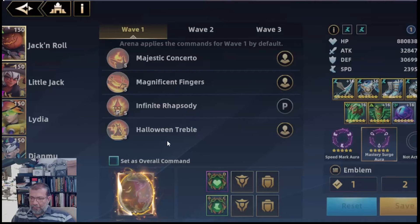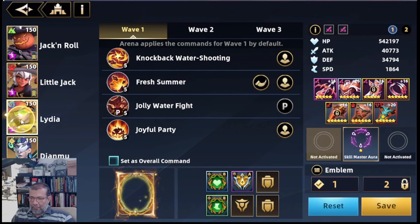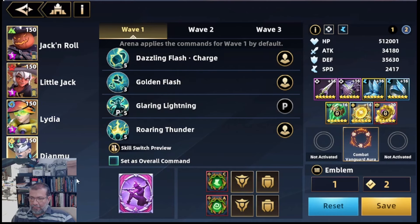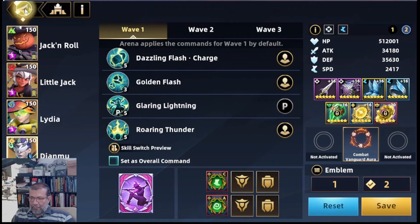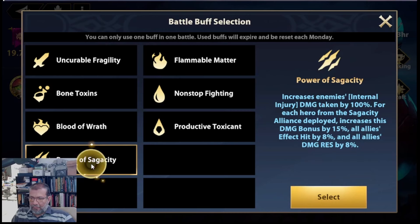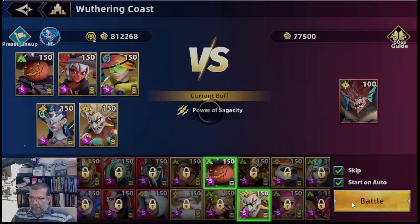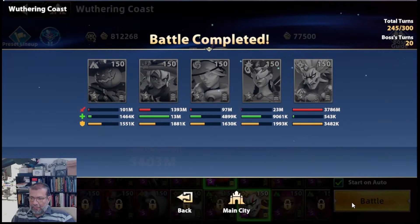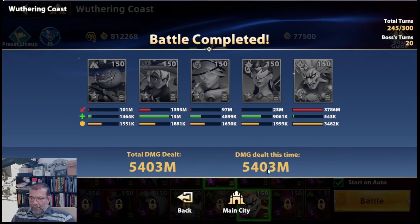Para verificar que está todo bien: Jack and Roll está usando Master y Search. Este está usando Advanced Hit, esta le ponemos Kill Master, esta le ponemos Combat Vanguard. Vamos a intentar a ver a cuánto llegamos — no creo que yo pueda subir más el daño por ahora. Vamos a darle una vez y rezar para que esta cosa rinda al máximo. Esto es Power Sagacity, vámonos, batalla real — 6 billones por favor. Típico, corro la batalla y me da el valor más bajo de todo lo que hemos probado.